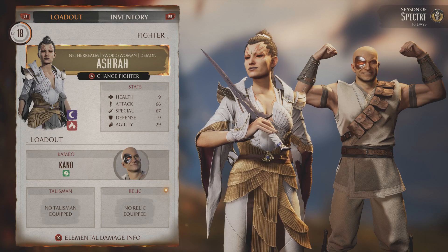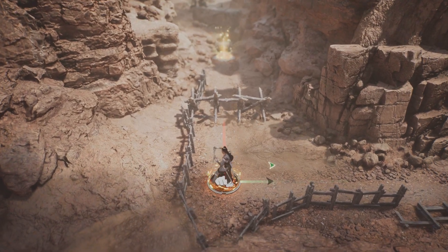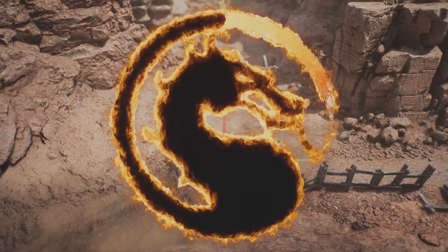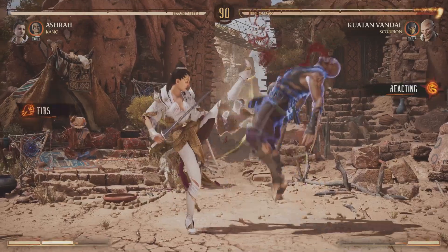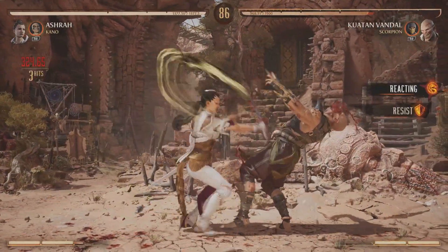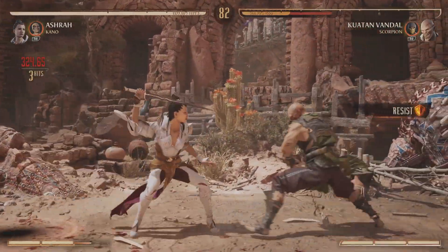Now, having selected Ashra as your character, you just want to start the fight and obviously win the match. However, at the end, you need to perform her second fatality — it is mandatory if you want to unlock this path. Important thing to mention is that you don't have to unlock this fatality to perform it; you just need to know the input for it and just do it.